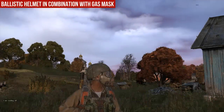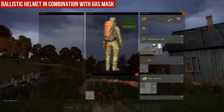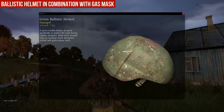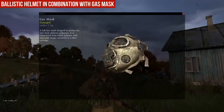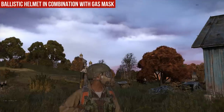On experimental 0.57 you can wear a ballistic helmet in combination with a gas mask or one of the payday masks. I'm not sure if they're going to remove it when 0.57 hits stable, but on experimental you can wear a ballistic helmet in combination with a gas mask. Very nice — back to the roots.